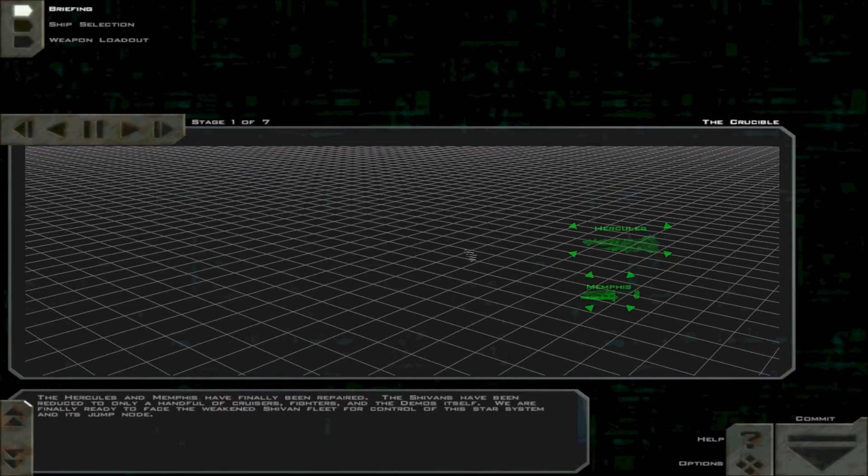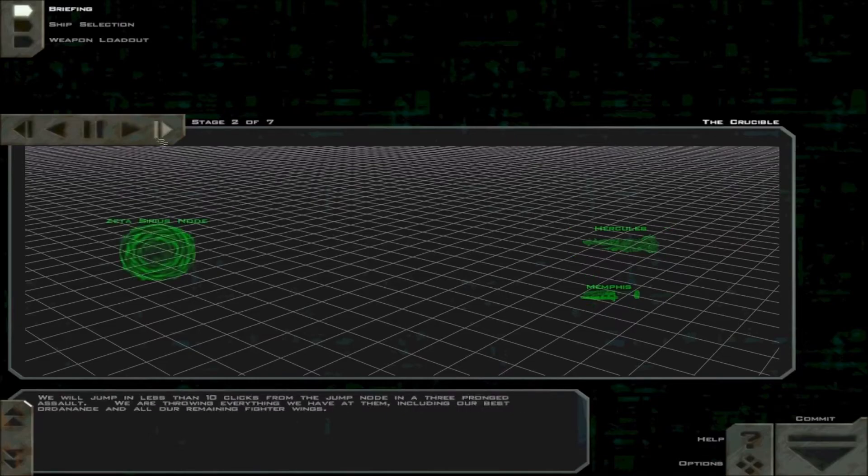The Shivans have been reduced to only a handful of cruisers, fighters, and the Demos itself. We are finally ready to face the weakened Shivan fleet for control of the star system and its jump node. We will jump in less than 10 clicks from the jump node in a three-pronged assault, throwing everything we have at them, including our best ordnance and all our remaining fighter wings.